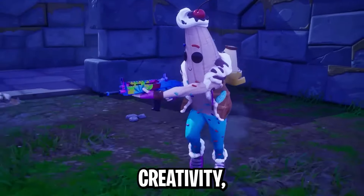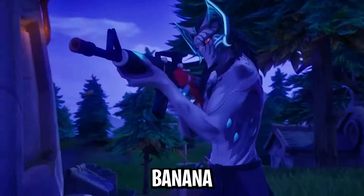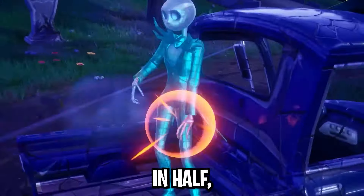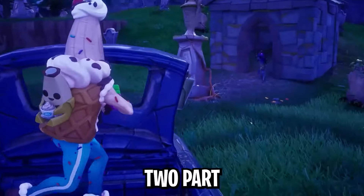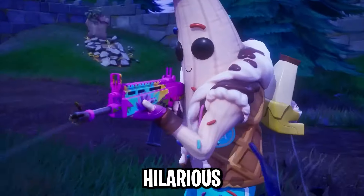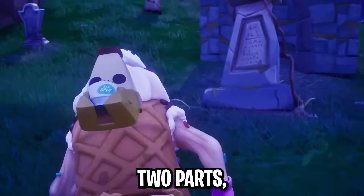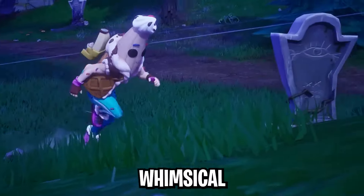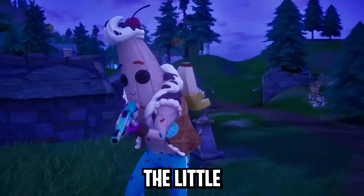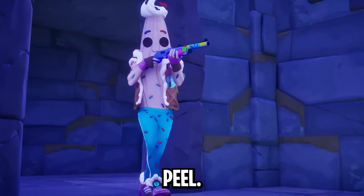Fortnite is known for its creativity, and they took Peely's banana theme to a whole new level with the Lil Split skin. While the Lil Split emote had players splitting a banana in half, this skin gives us a literal two-part Peely with the banana split down the middle. This hilarious and imaginative design adds a whole new layer to Fortnite's whimsical nature, making every moment a little more fun and a little more peeled.